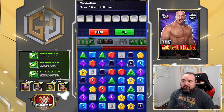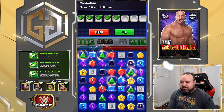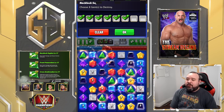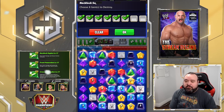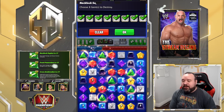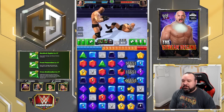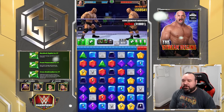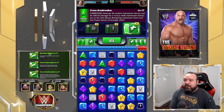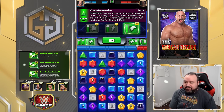Going for green also prevents the opponent from getting green, which is even better. Unfortunately I have to get rid of some of my own gems and I don't have enough, but green and purple damage is boosted so I'll go for purple for added damage. That combination did 1.5 billion and it stayed my turn, so I'm going to use submission again — although unfortunately there aren't 40 free gems.